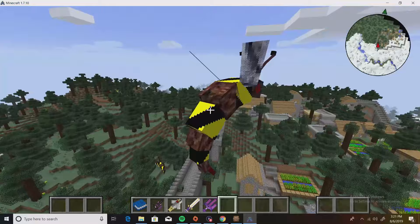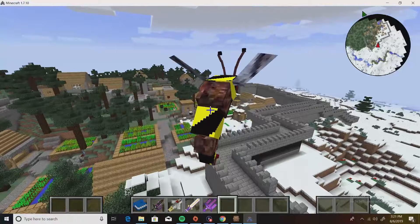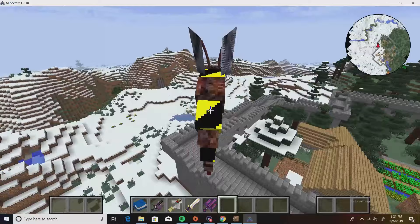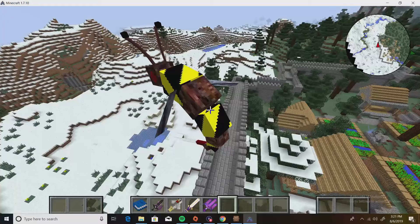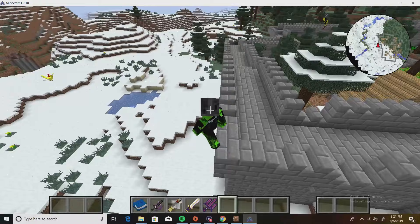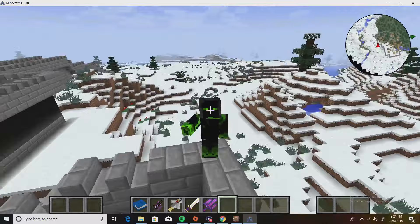I'm flying right now because I'm in Creative mode, but I tried to fly before when I was playing survival and I was morphed as a bird — it still wouldn't let me fly even though I had wings. I just had less health, so it wasn't even worth it. Anyway, this was my how-to video on how to download Crazy Craft. I hope you guys enjoyed — please like and subscribe, leave in the comments what you want to see next. Love you guys, peace out!